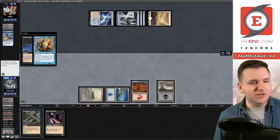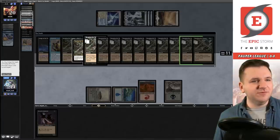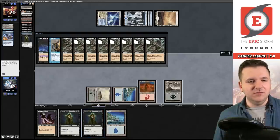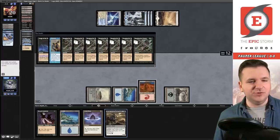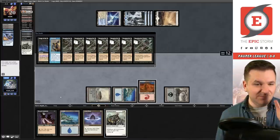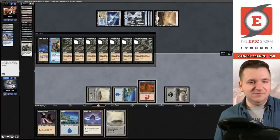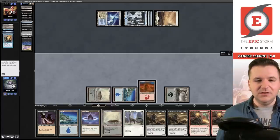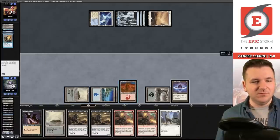I can in theory draw into a Pyroblast here, so I'm going to take that chance — I have triple Street Wraith in the graveyard. Start on triple Street Wraith, then return the other creatures. We have three chances at four copies of Pyroblast. Cycle, cycle — we draw Dark Ritual, which gives a couple more looks. Cycle the Healer to try to draw into Pyroblast. No dice — that's a bummer. Cycle and pass the turn. We only have one Songs of the Damned left in our library.